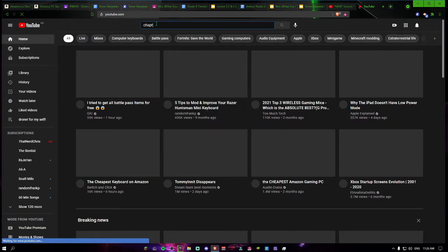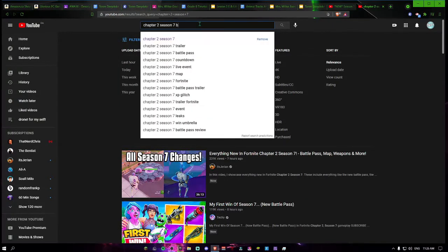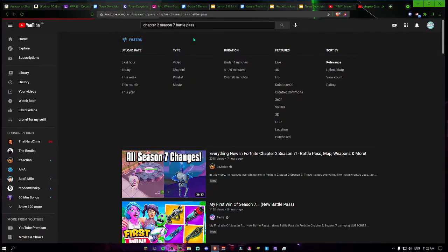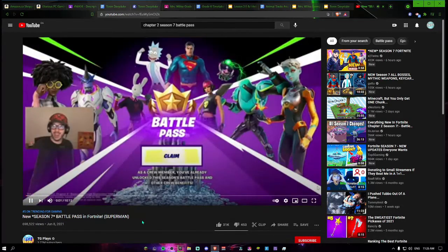I really want to see the Season 7 Battle Pass. Chapter 2 Season 7 Battle Pass. We also got hoverboards — the Pulsar 9000 — and a shotgun. We're going to look at TG. We got Rick and Morty — well, we got Rick. We got Superman. Brand new Battle Pass in Fortnite.